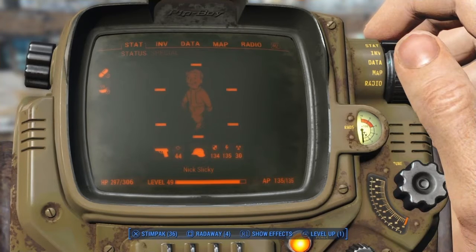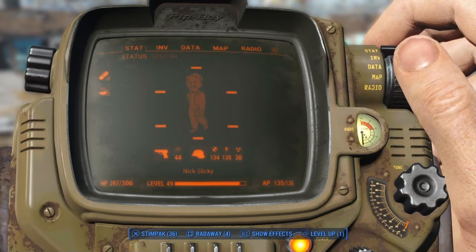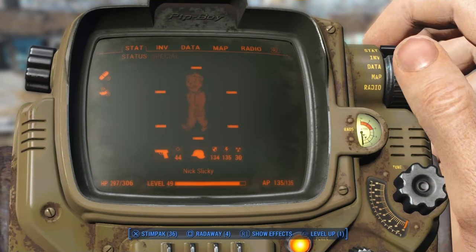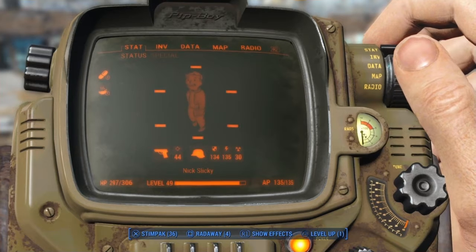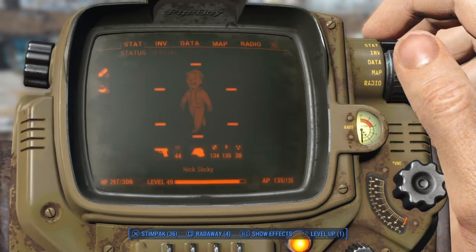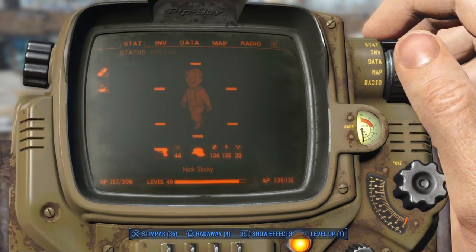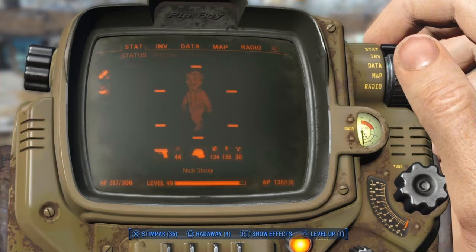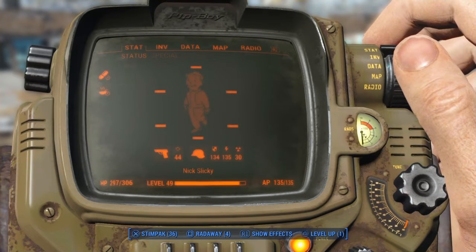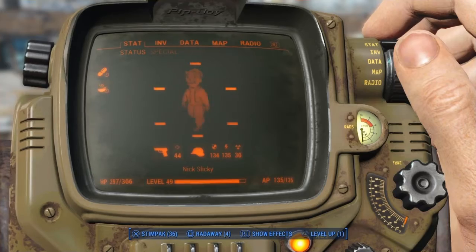We are also gonna level up to level 50, which is half of a hundred — that's a big number. Level 50 is pretty much the max level for perks, because the max level you need when you want to max out a certain perk is 50. Once we get to level 50, I pretty much have no problem getting perks whatsoever. Am I explaining this right? Probably not. But that's what we're gonna do today.